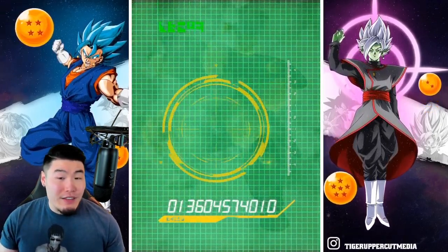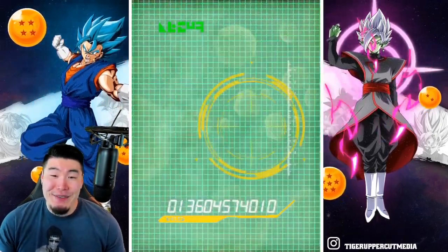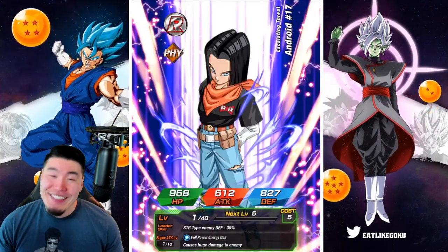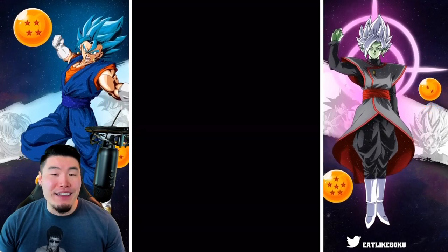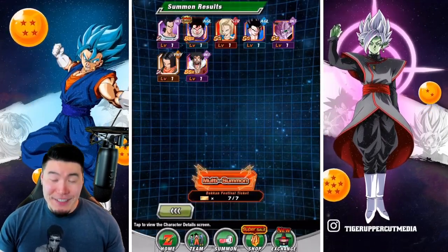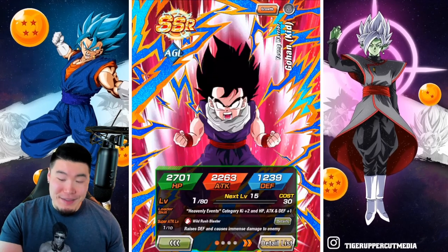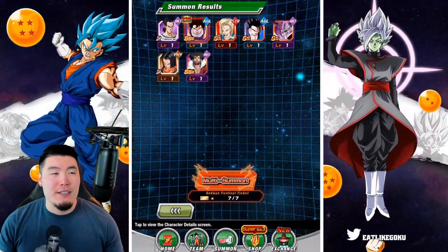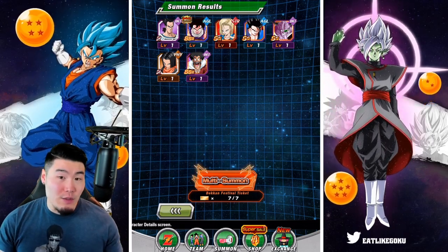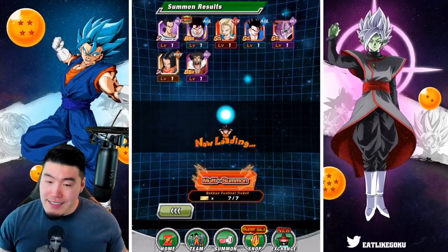I would love another Androids, but at this point I don't think I can really expect anything anymore. But if they want to throw that second dupe my way, I will gladly take it. Let's lock up this Kid Gohan — that is my second dupe actually, I believe I pulled two on his initial banner. Last ticket multi, let's see.